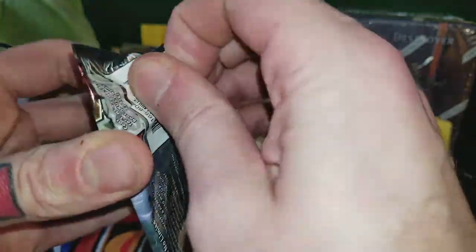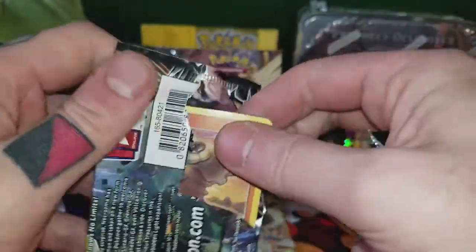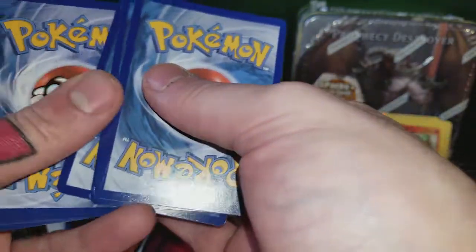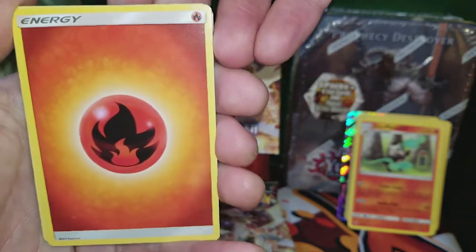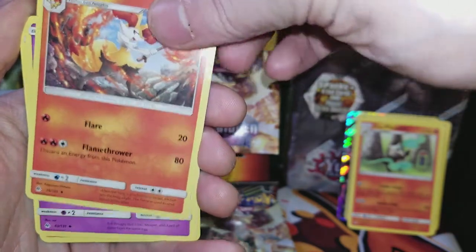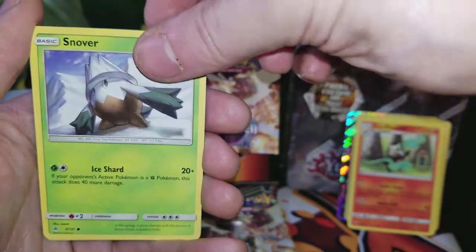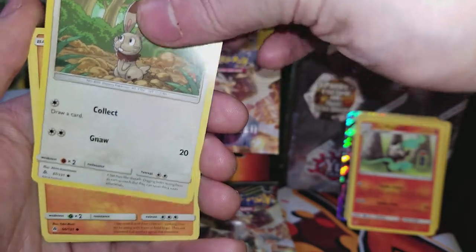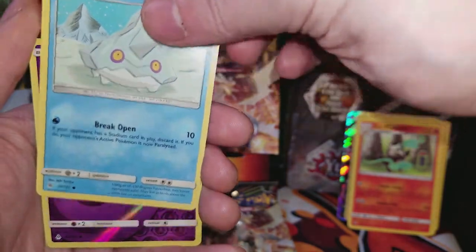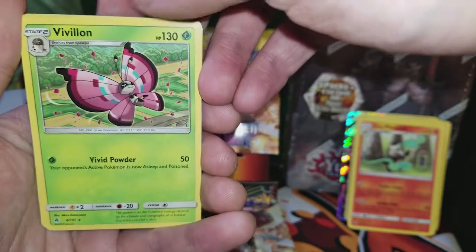This is the second to last pack. Fire Energy, Malucha, Braixen, Azelf, Cubone, Snover, Bunnelby, a Binacle, Geodude — pretty cute reverse holo Espurr and a Pheromosa regular rare.